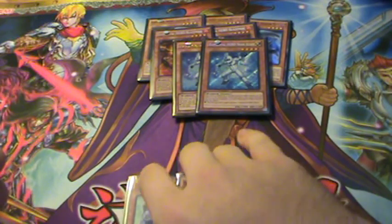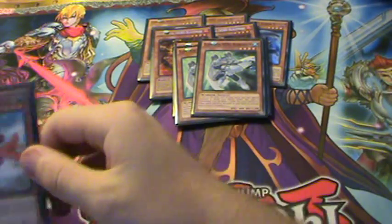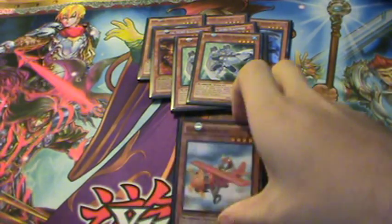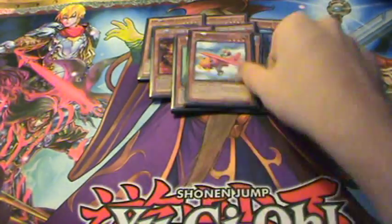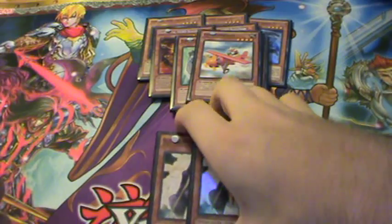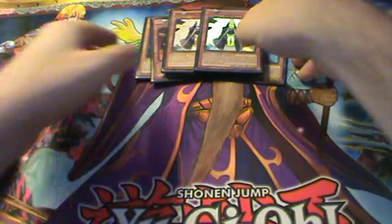For the non-heroes: one Goblenberg — if I had another one I'd probably run it at two, but one is still good since you search it with ROTA or whatever and get the plays off anyway. Then two Summoner Monks, which are really good to go into Shadow Mist and get some nice plays off. That is the monster count of the deck.